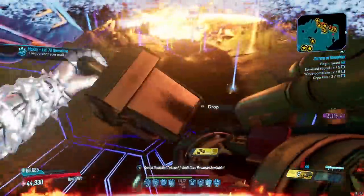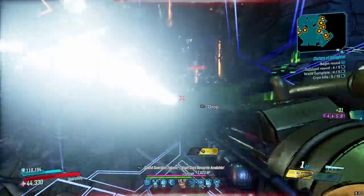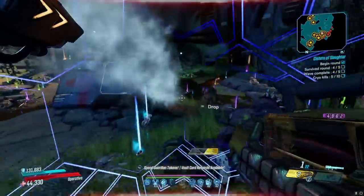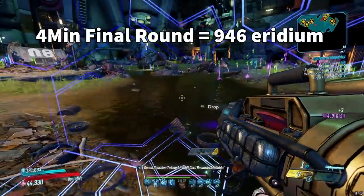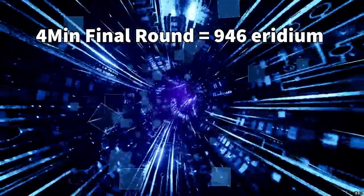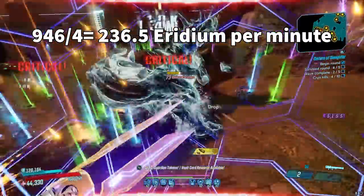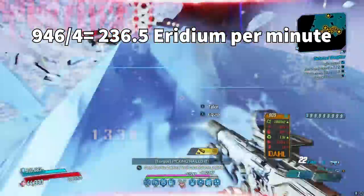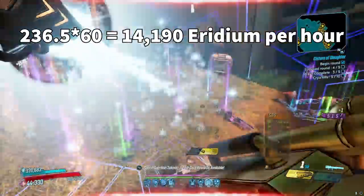The real money is in the last round. On the last round, you can kill the final boss Tremendous Rex and then fast travel back — which will restart the round — and repeat it over and over again. I run the final round in about four minutes and was netting around 946 iridium in four minutes, which is 236.5 iridium per minute. Multiplied out, that's around 14,000 iridium per hour if you're super optimized.